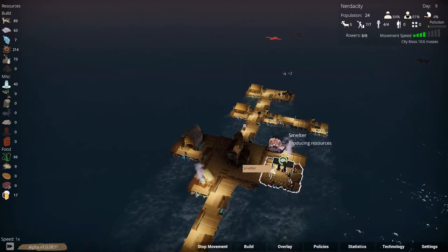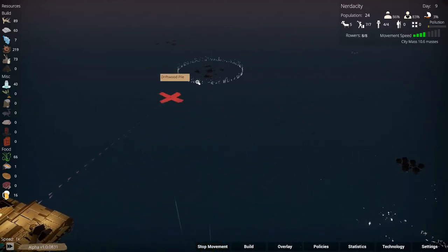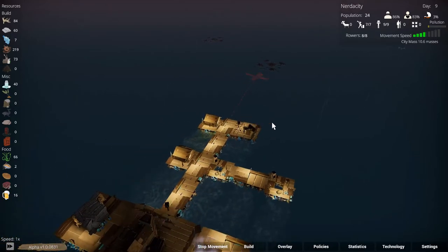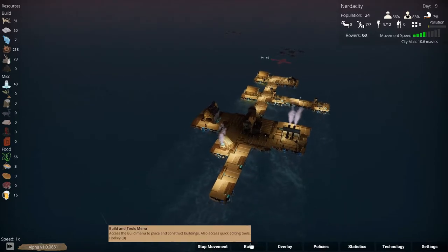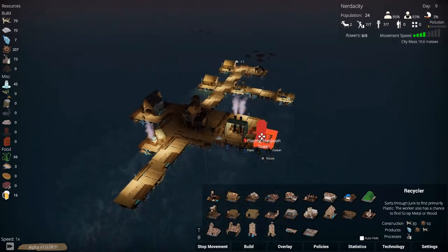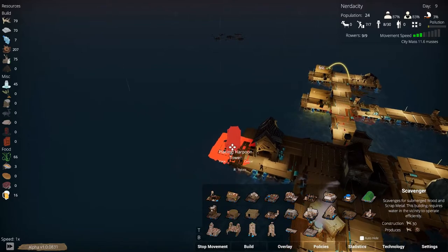We need to come up to the side a bit, actually no - we need to go right there. There are floating crates and two driftwood piles, which is fantastic. So we're going to get some more wood. We need to build some stuff - let's actually build some defenses. We'll build a couple of harpoon towers here.